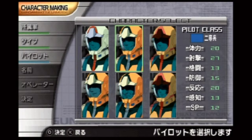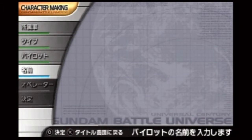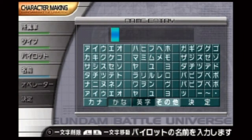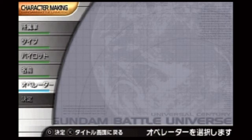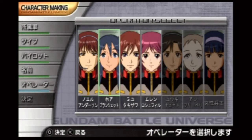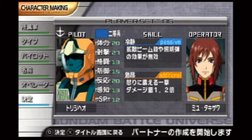Every character has two personal abilities: a passive ability activated at all times, and an additional ability activated when the player's HP gauge is at 30%. The game can inherit Gundam Battle Chronicle save data. It also lets players use the ad hoc function to help each other in normal campaign mode, unlike previous games where multiplayer was only available in the main menu. Interesting enough, I suppose.